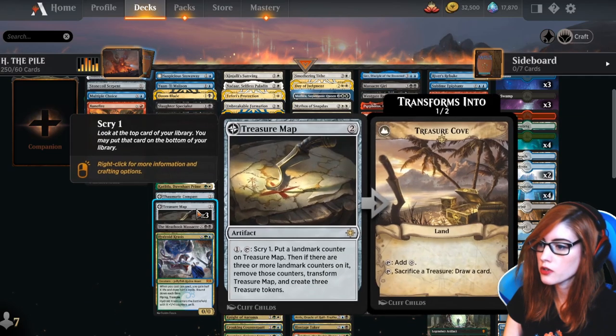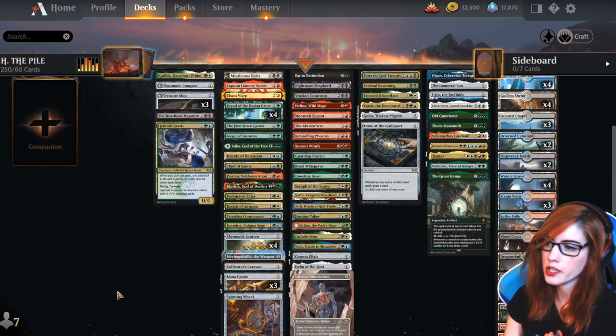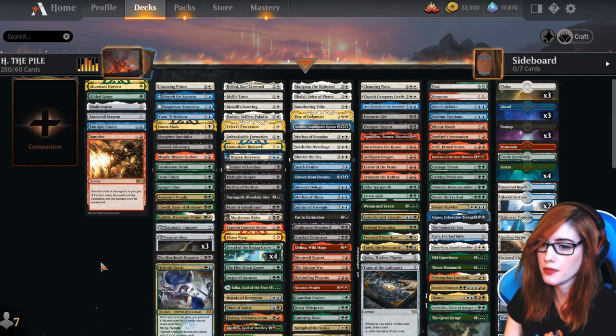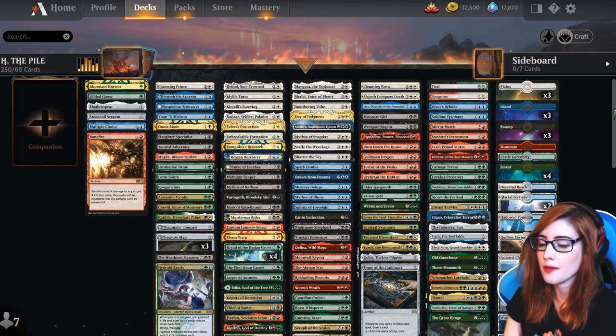For mana fixing we have Dryad of the Elysian Grove, Treasure Map, and Chromatic Lantern. Those are three-ofs or four-ofs, just to make sure the deck can actually run and function. Because again, it is five color and we have a lot of cards. There are 105 lands that make up this deck.